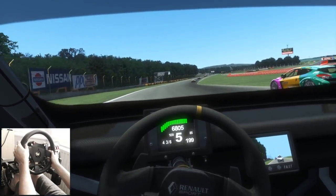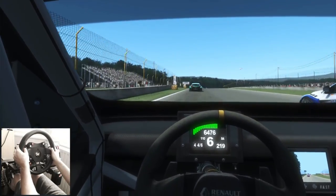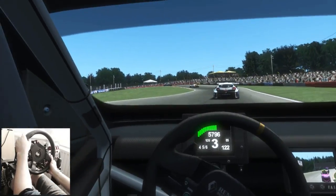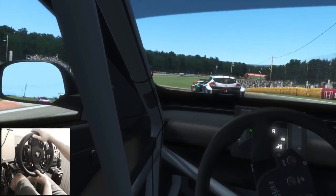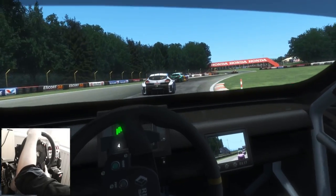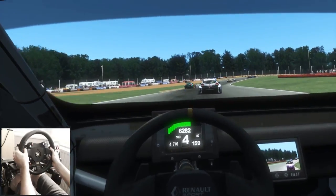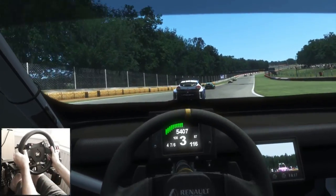This doesn't just apply to rFactor 2 — this is one of the things with the direct drive wheel. The SW20 is actually using the small Mage motor, and I assume it's the same with any wheel that has the potential for really fast rotation. With all the simulators, it just makes them a lot easier to drive, especially when it comes to catching the car. It probably won't make you faster in general, but it does make that basic element of catching the vehicle less tricky and more intuitive because it's effectively done for you.